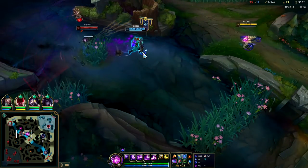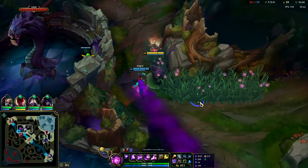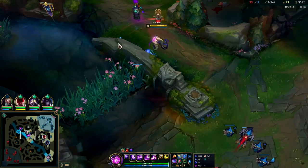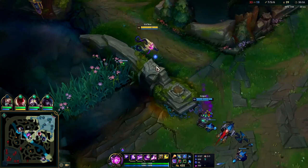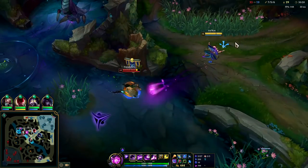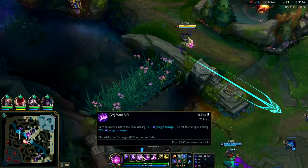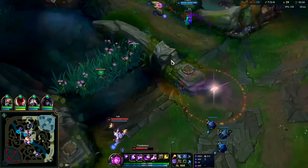It looks like they might be trying to set up a Baron. Wish Singed would have gone in for the fling there — would have been nice. Tryndamere is such a disgusting champion. Hit him with the W tip. The second part of your W does even more than the first part — that's why the first part seems like it does nothing, because it does very little.